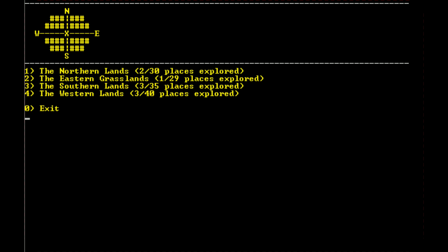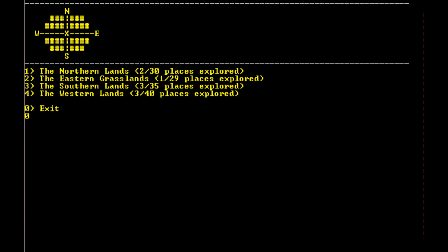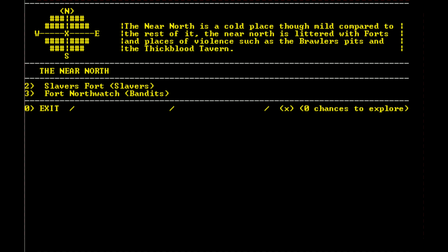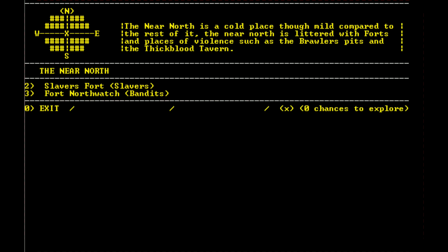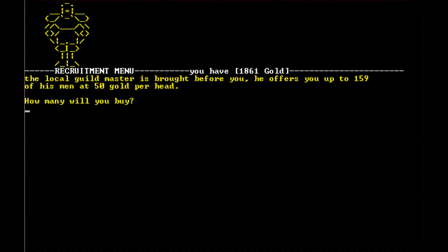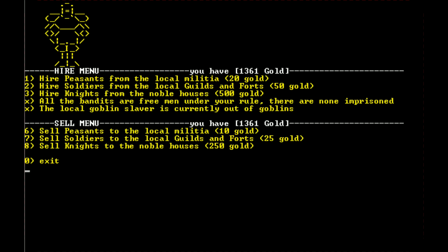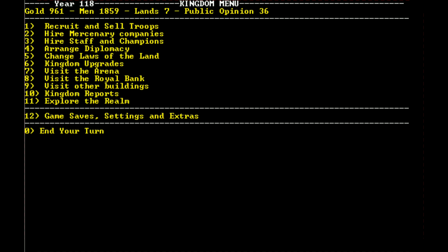Let's do some more exploring. We'll go to the eastern grasslands and wander aimlessly. We could buy some more slaves — I think we should — let's go ahead and buy 200 of them. We want to keep recruiting up, we don't want to get lazy with it. We should definitely hire some more peasants, and we should definitely pay off our loan to get that completely cleared.